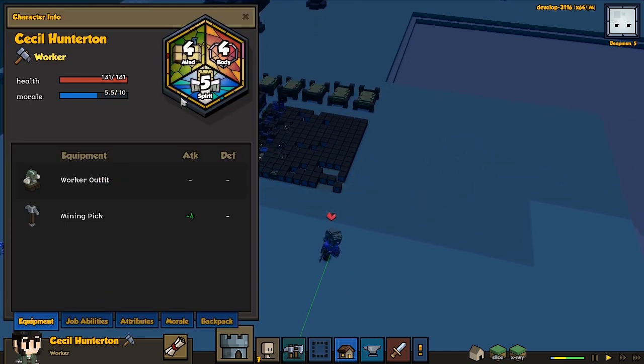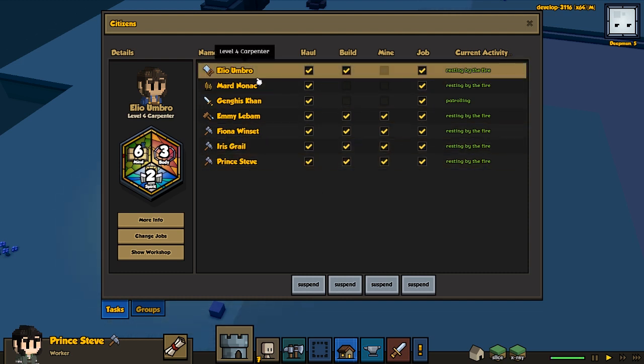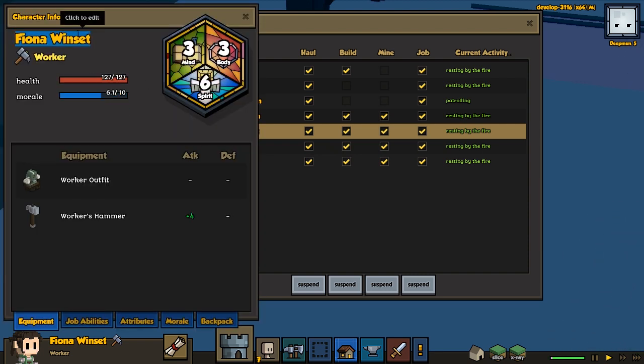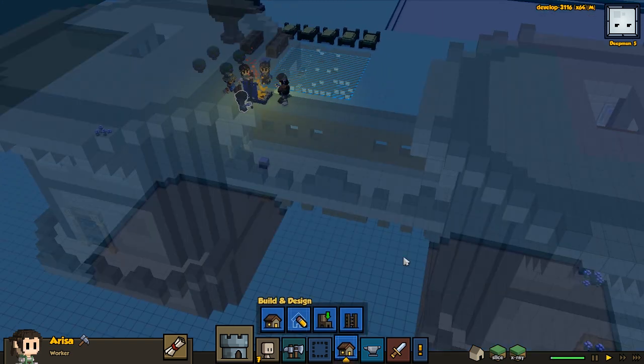So I'm gonna name Cecil, and this is gonna be Prince Steve — probably gonna be a soldier in the future. And also gonna name a girl, so we're gonna name a few people in each episode. Fiona here we're gonna name — so this is gonna be Arisa. Welcome Arisa to town, hope you have a great great time here.